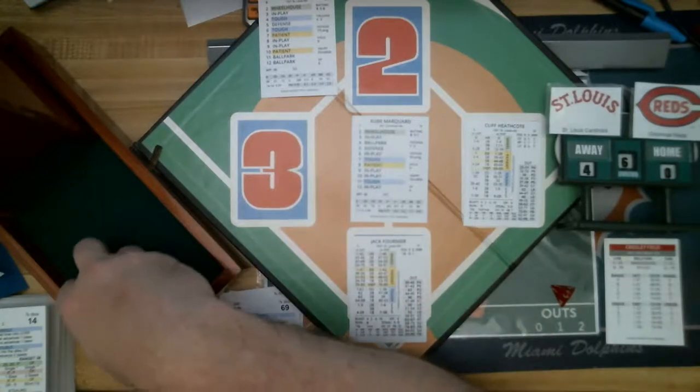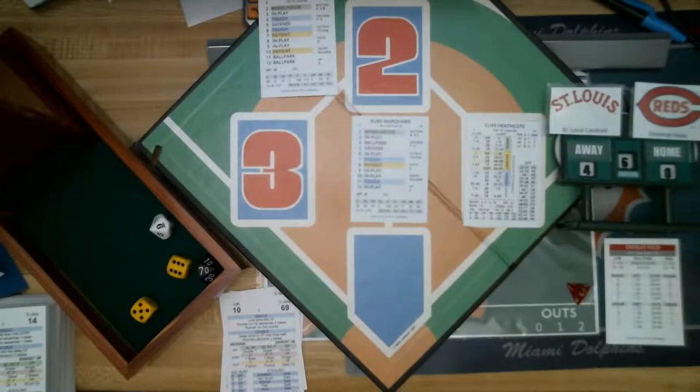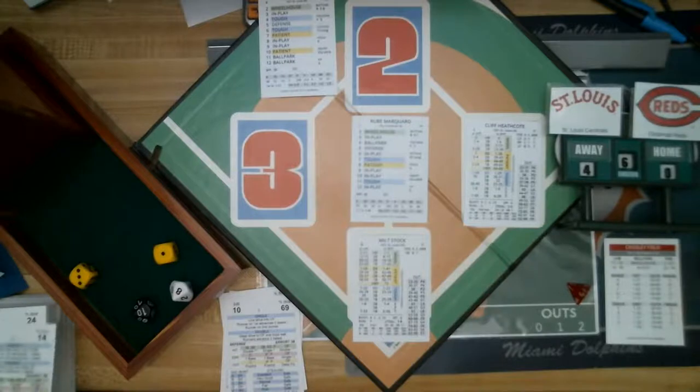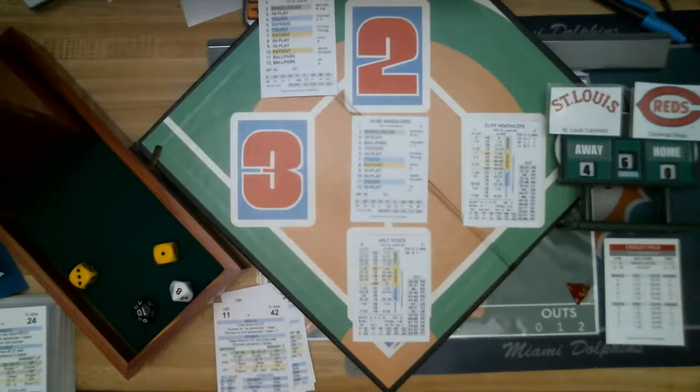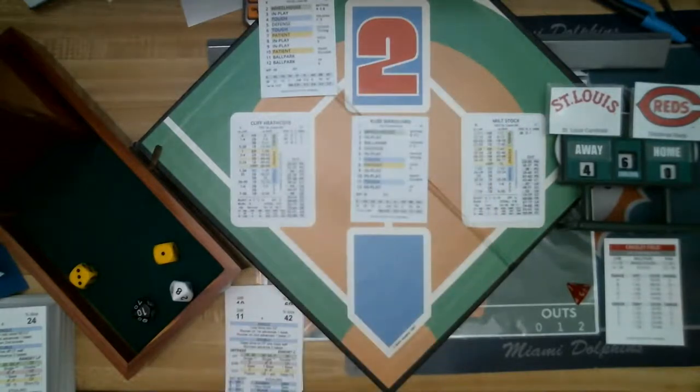Jack Fournier up — he singled last time and scored. Roll: 11, tough, 79 — a fly out to center field, second out. Batter now is Stock — he's scored twice, 1 for 2, reached on an error. Heathcote at first, not running. Roll: 4, ballpark 18, Stock is a righty — in his wheelhouse, roll is 42. He gets a base hit, a single. Heathcote goes to third with two outs, Stock on first.